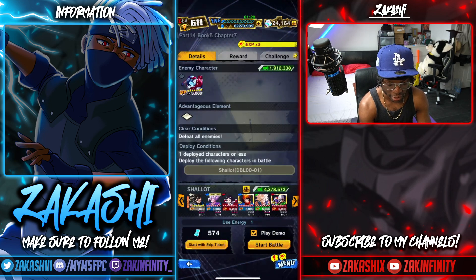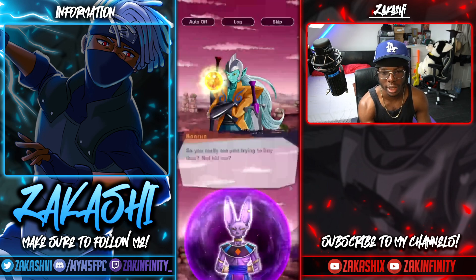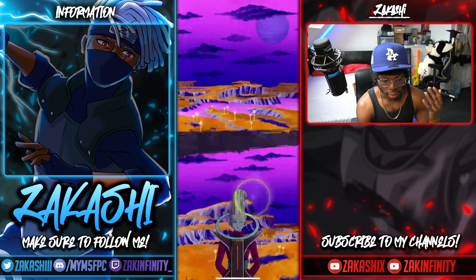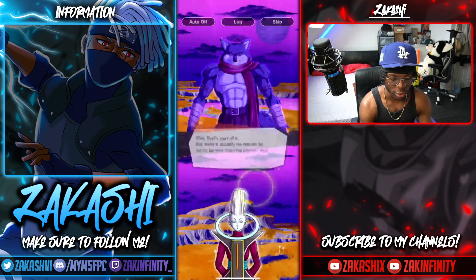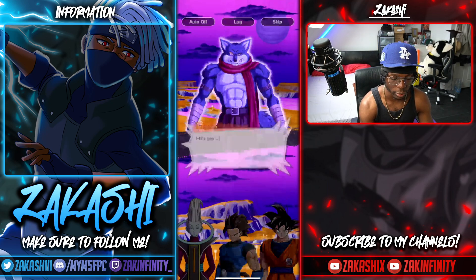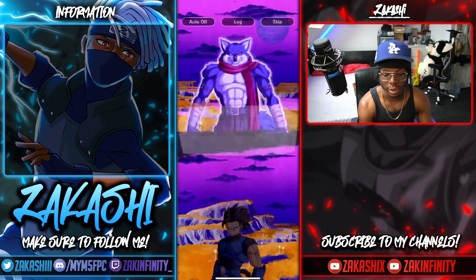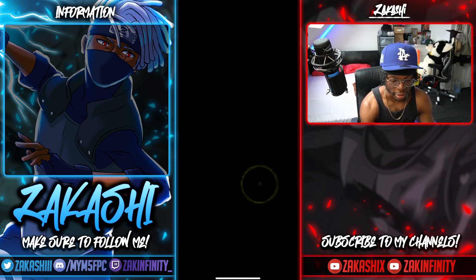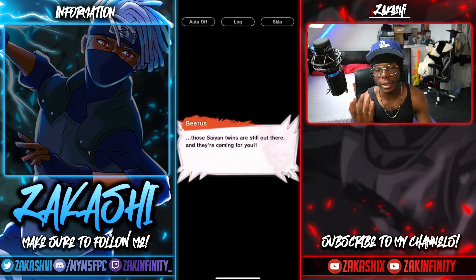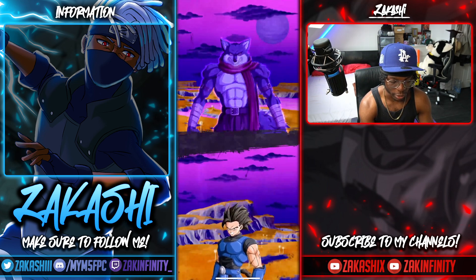I'm going to go ahead and activate the demo. Your units don't matter — but as soon as you get here you'll be able to clear it because your star level will be decent. Once you clear this, you get extra Z power which allows you to get Shallot to Super Saiyan Blue at eight stars. I'm just skipping through the story mode here — I'm just trying to show you the cinematic that's going to appear, that's what you're here for.